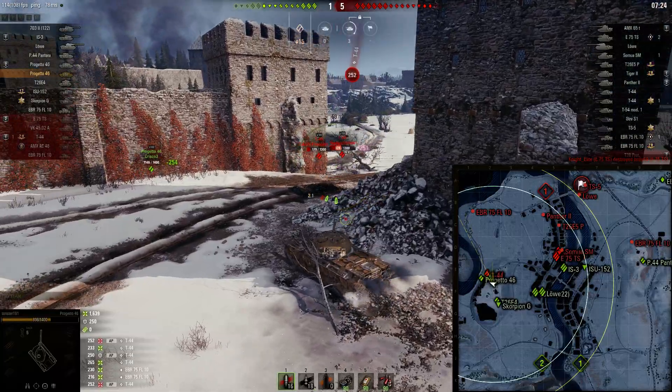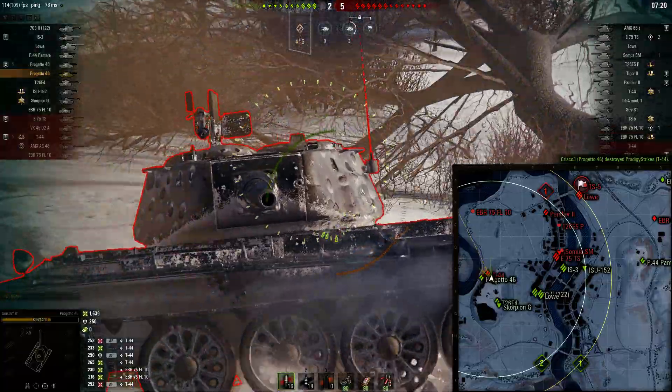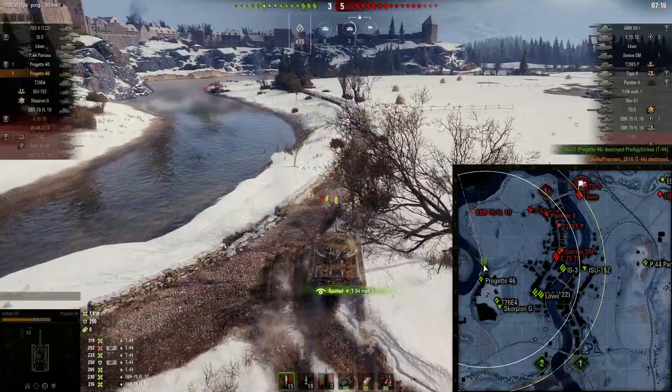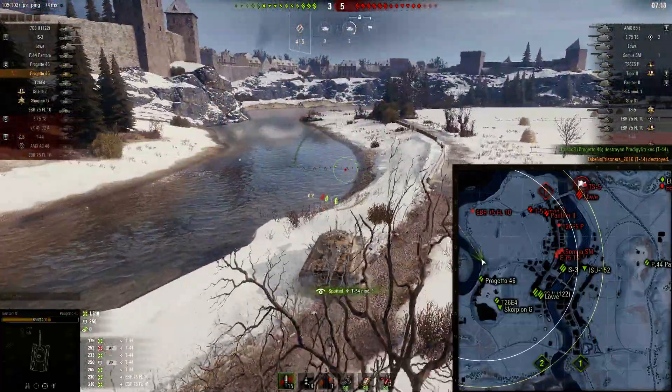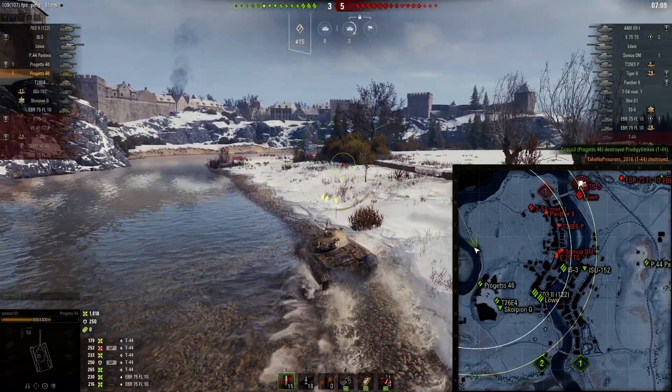We get hit and I see our Progetto push in — this is the time I have to go help. He's able to take out the higher-health T44, and I take out the low-health T44.